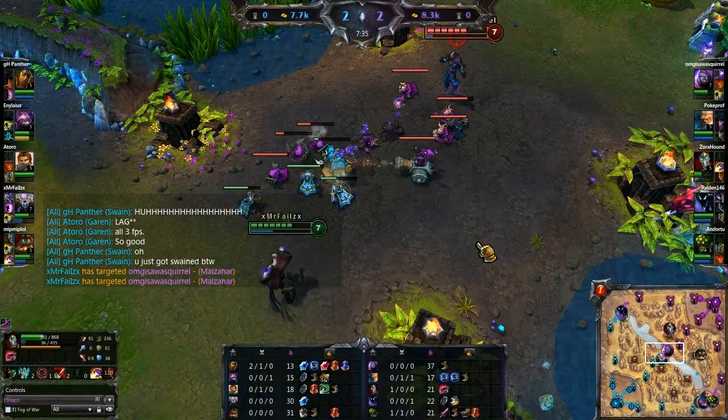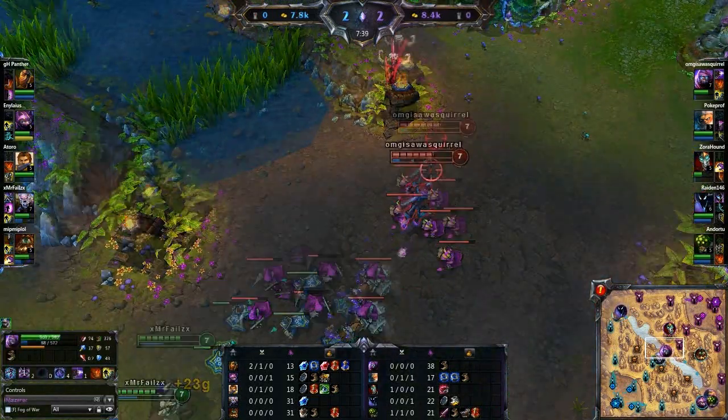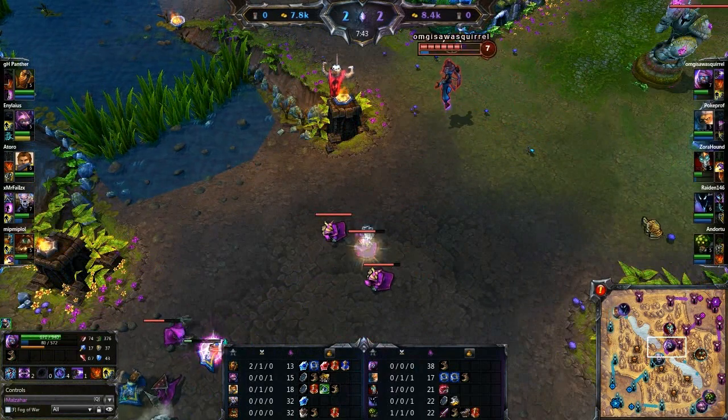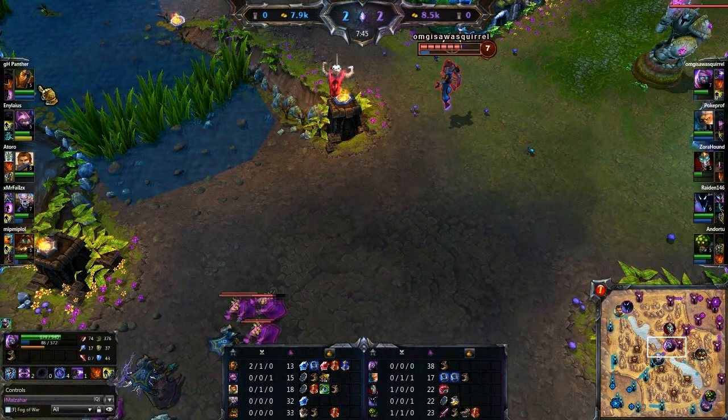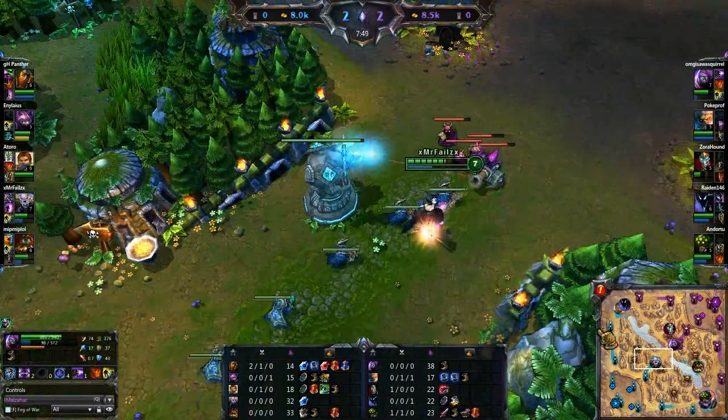Looks like there is a ping going off there wanting a gank on Malzahar, having a little bit of trouble perhaps. Although Malzahar is low on mana, has Malzahar used his ultimate? No, he has not used his ultimate there. Meanwhile Ryze also has his ultimate, and Garen now also has his ultimate.